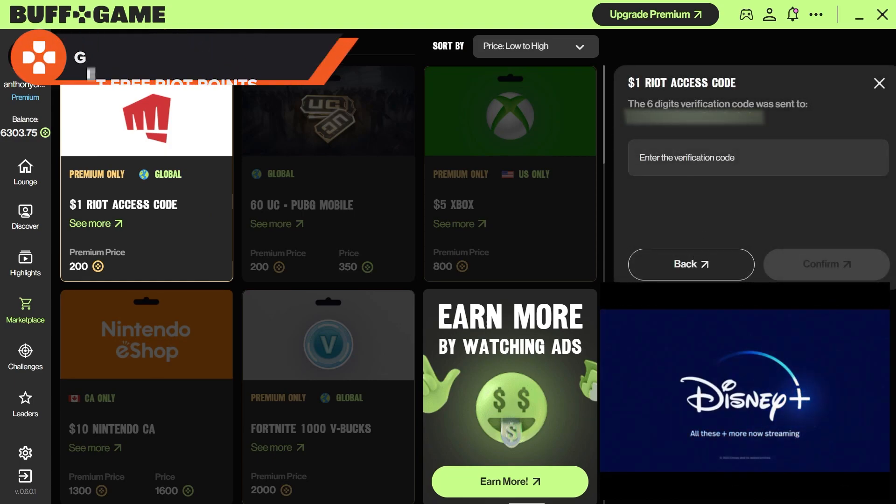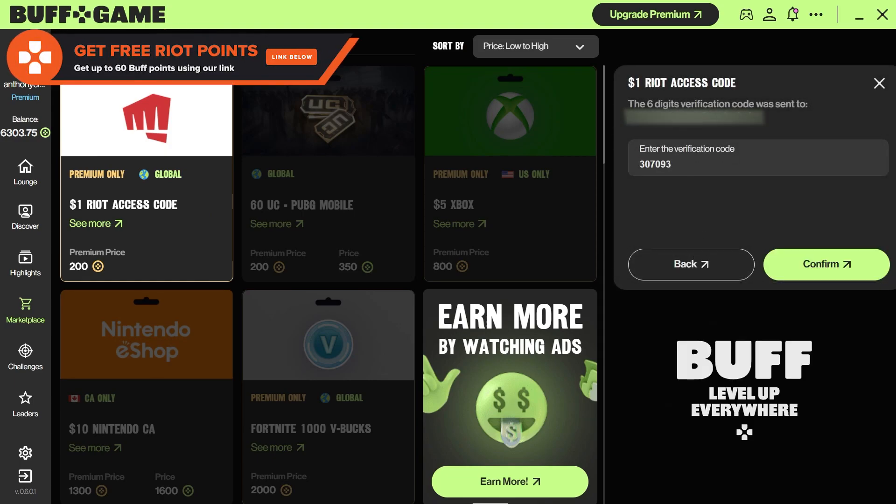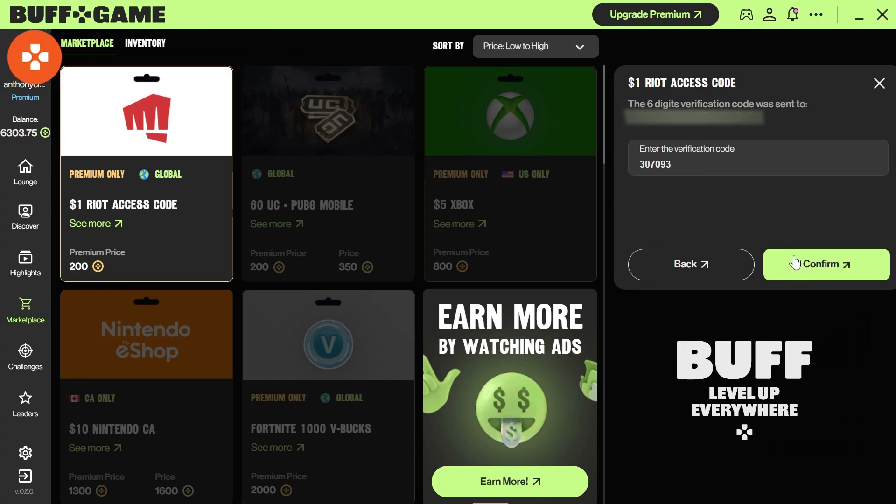Once again, make sure you have the correct region, then purchase. Click the link below to download our partner, BuffGame.